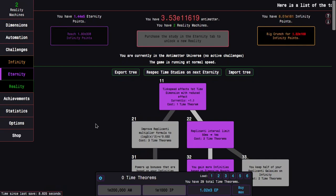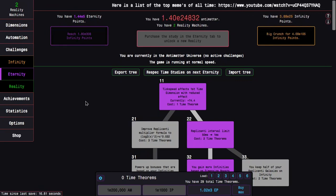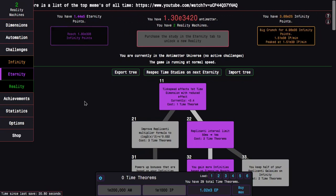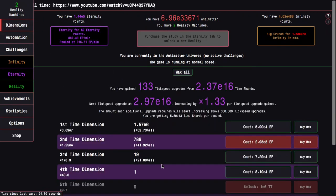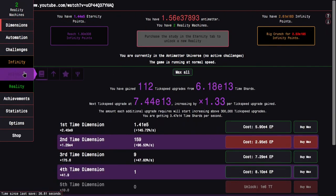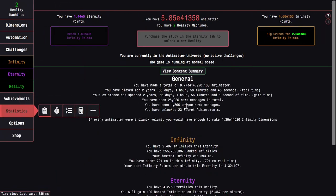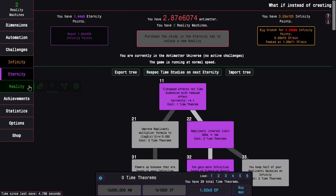Hi, Super Spruce here, back with another Antimatter Dimensions reality update video, episode 31. I've grinded for about a day and have four 144,000 eternity points. I did do some off-camera progress getting those up, but that's basically the only thing I got off camera. I'm also up to about 4,000 eternities, so it isn't all that much but it's something.